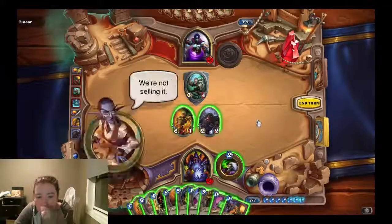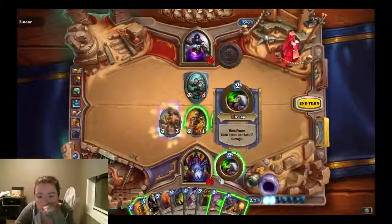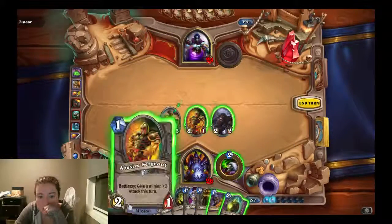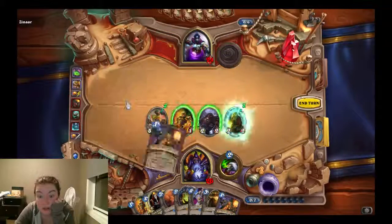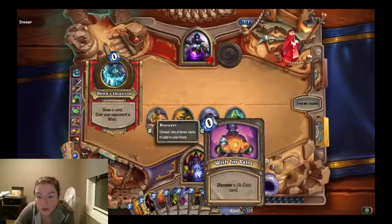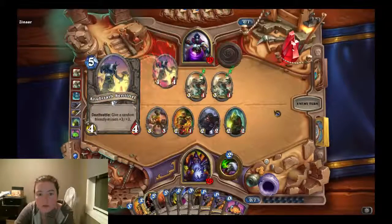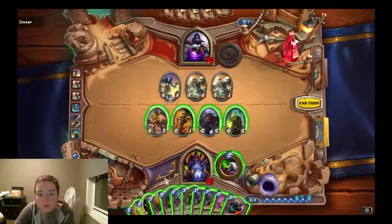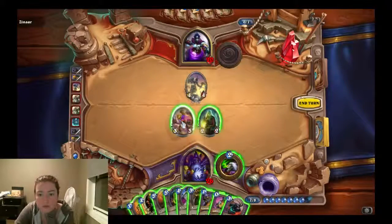Stop blocking my screen so I can't see anything. You are useless to me right now. Let's do the bomb lover — that's perfect. Let's discover a minion. I'll grab the dark peddler, he seems like a great guy. I discover a one-cost card — I will definitely take a power overwhelming and hit you in the face. I've got to keep my card count up. Discover a four-cost card, wish for a bower.